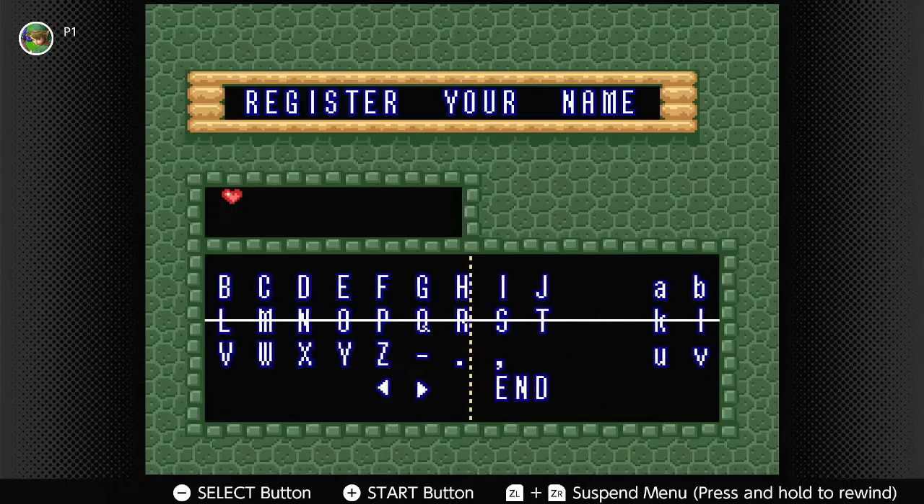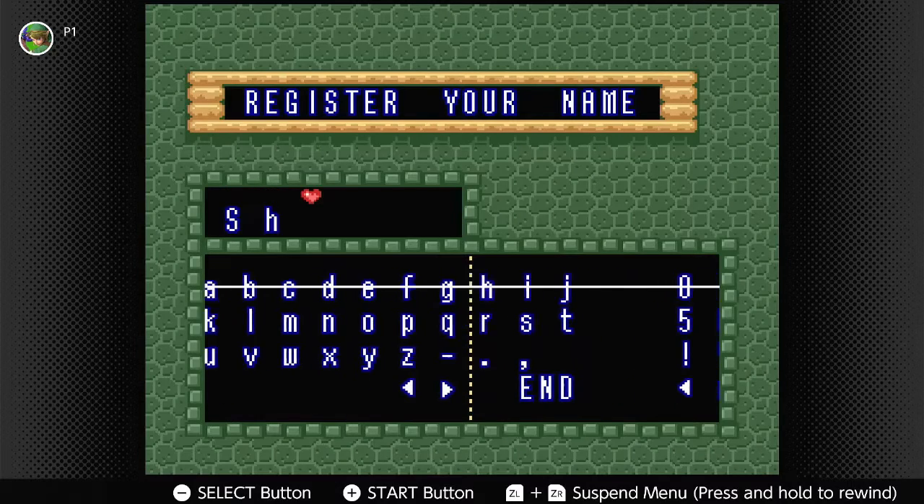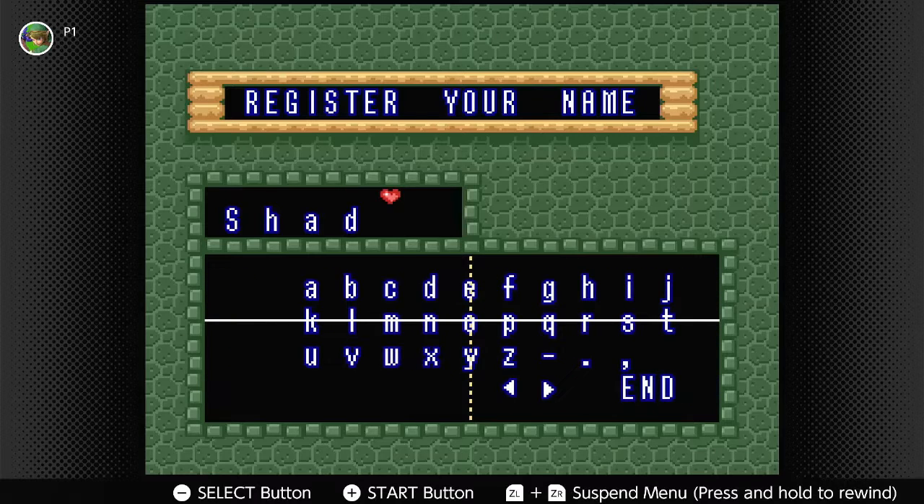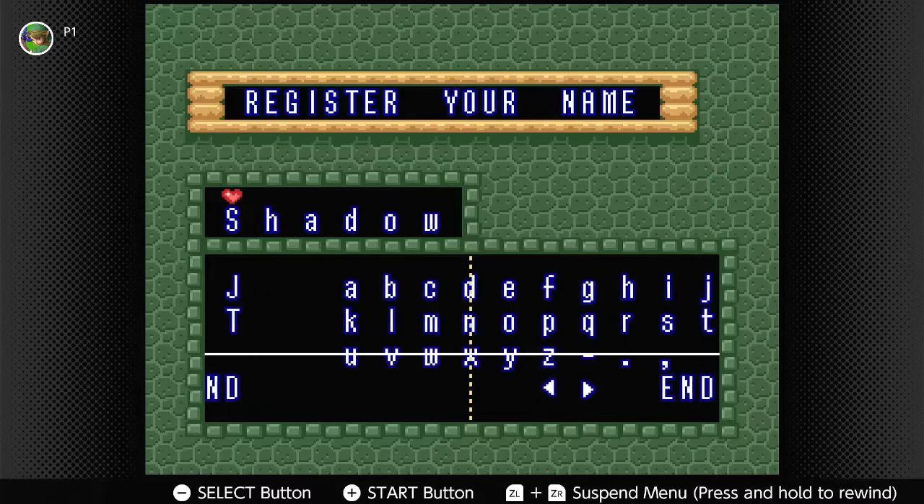Who am I going to name myself? We're just going to go with Shadow, because I can't put Shadowblade. So we're going to put Shadow and a W. There we go.